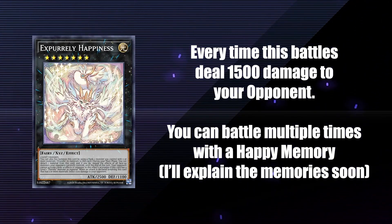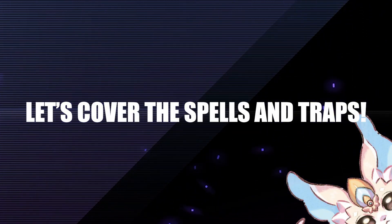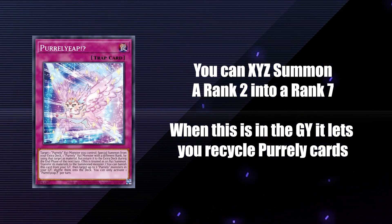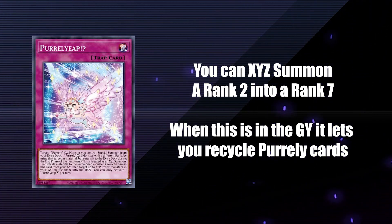Whenever Ex-Pearlly Happiness attacks or is attacked, it deals 1500 damage to the opponent. So if you combine this with several happy memories and a way to make it indestructible, you can likely OTK your opponent on the spot. The spells and traps all have interesting effects. Pearly Yeap lets you Xyz summon a Pearly with a different rank, so you can go from Noir into Plump, Beauty, or Happiness, and vice versa. This is nice because some of the memory spells have once per turn effects that can be triggered again, as well as giving you the opportunity to load up more materials onto a monster prior to going into something like a Zeus.